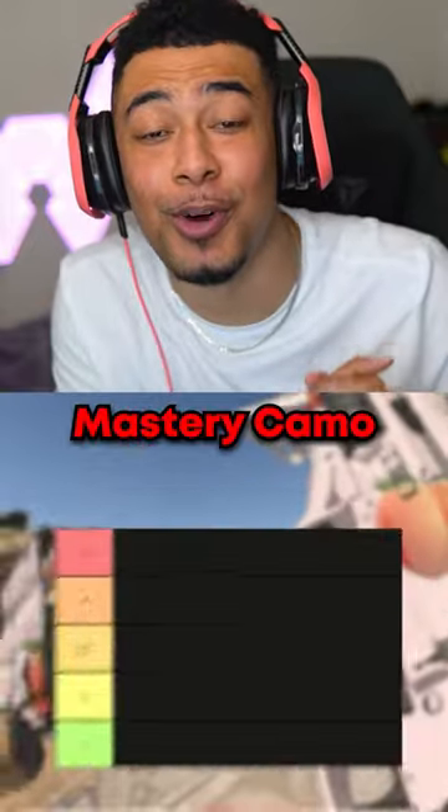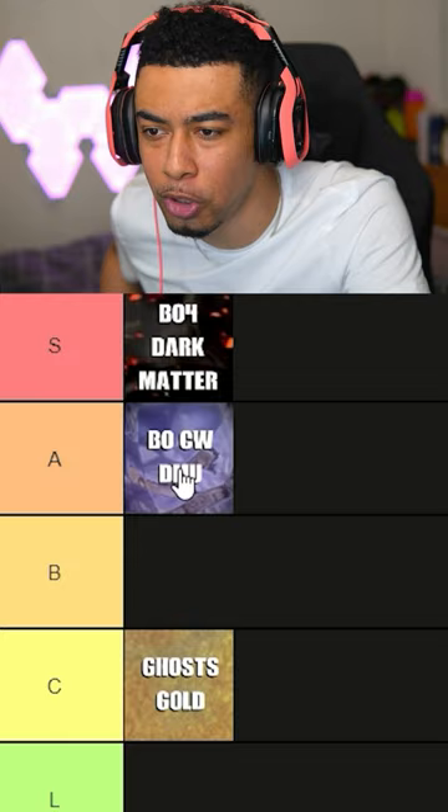Call of Duty Mastery Camo Tier List. Black Ops 4 Dark Matter — easy S tier. Dark Matter Ultra has to go in A, but it wasn't the best of the best. Infinite Warfare Diamond has to go in L — it was pretty terrible.